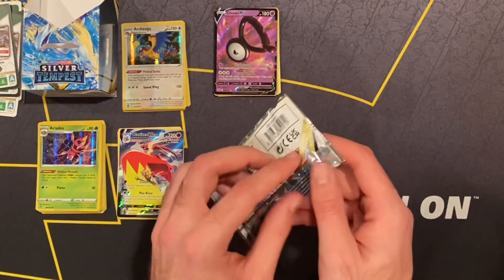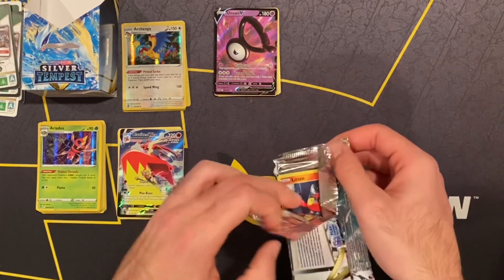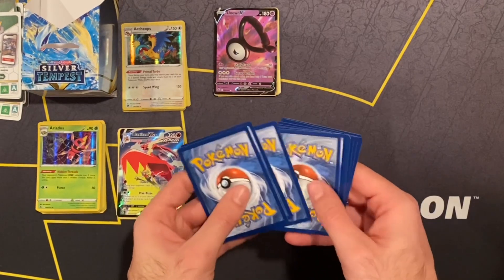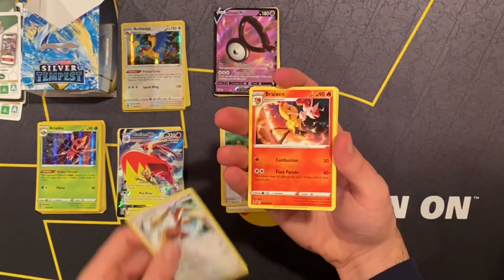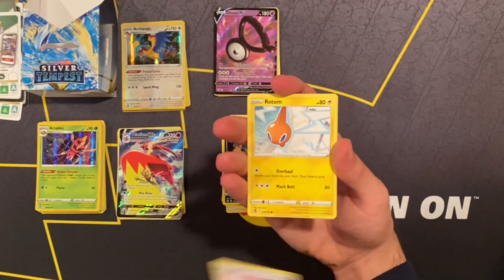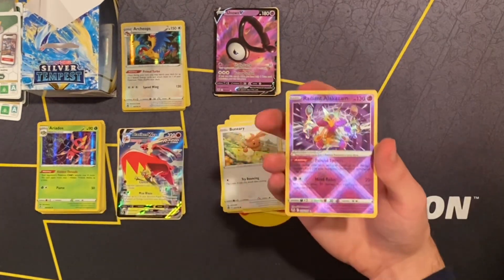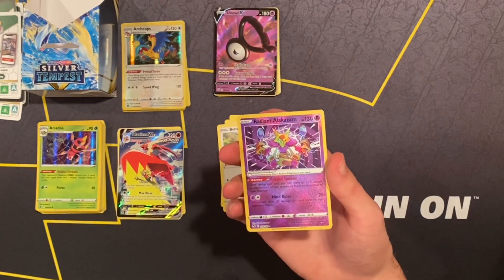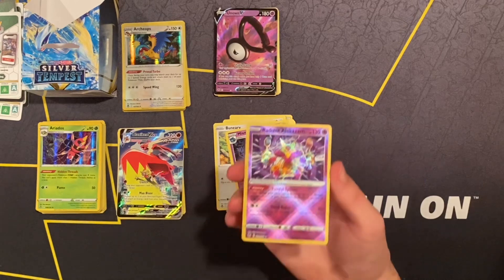Last pack! I'm gonna try to guess the energy — I'll go with water energy since it's been different every time. Four from the back — we got a white code card, and we got Fighting Energy. Serena, Lopunny, another Bruxish, another Lycanroc scared in the corner, Murkrow, Swablu again, Rotom — spelled backwards is Motor — Regigigas. Reverse Hollow! Oh yo, it's shiny! Oh my gosh — we got Radiant Rotom! That's sick. It's pink — it's a pink Alakazam? Oh my gosh!